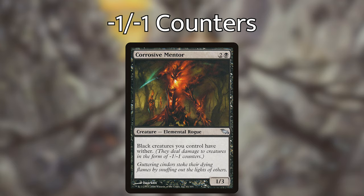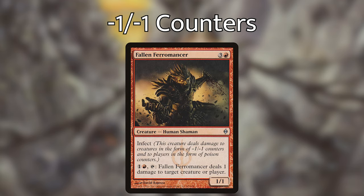First off, we've got Corrosive Mentor — two and a black for a 1/3 creature; black creatures you control have wither. Wither is essentially a replacement effect when they deal damage: instead of dealing damage directly, it deals the damage in the form of minus one minus one counters. In this deck that's extremely effective, because when we kill people's creatures they're going to have minus one minus one counters on them, and when they die, Scorpion God will trigger and draw us a card. We also have Fallen Pharaoh Mancer, which is three and a red for a 1/1 with infect — infect is another keyword that allows us to put minus one minus one counters on creatures, again taking advantage of Scorpion God's text.